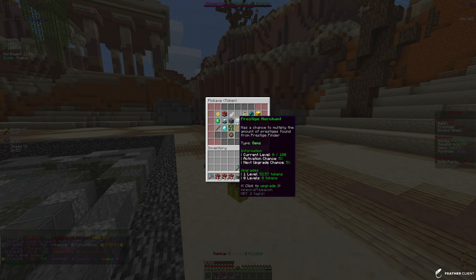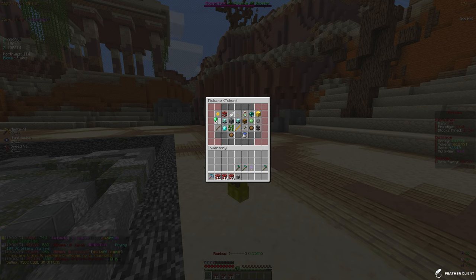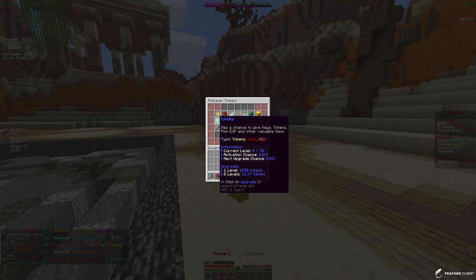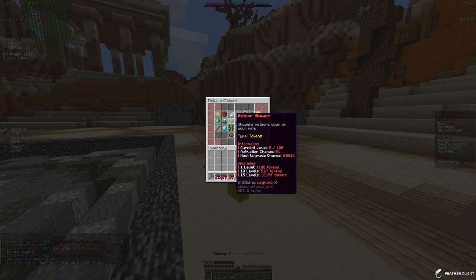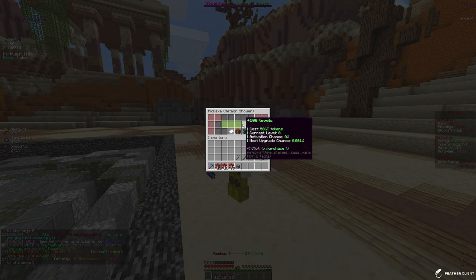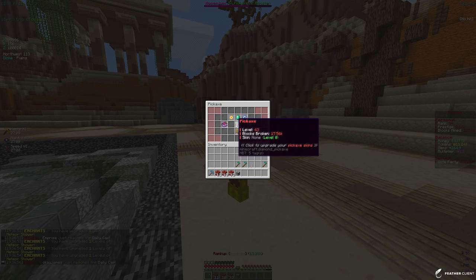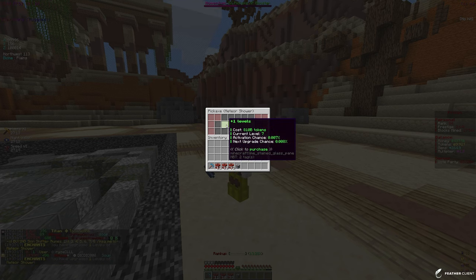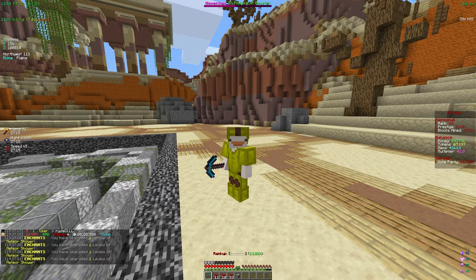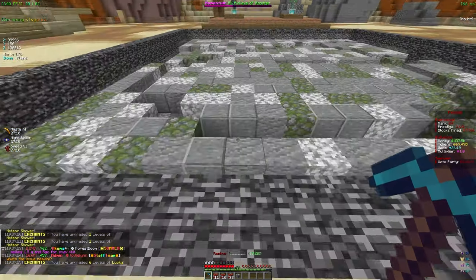We probably won't go with prestiges because those cost a ton of tokens. Lucky seems like a pretty good enchant since tokens and pick XP are great. Let me go with meteor shower first - the max is 15, let me put five in. Then I'll use the remaining tokens on lucky - only six levels but it's better than nothing. Both enchants are gonna help a ton.